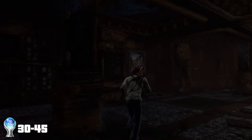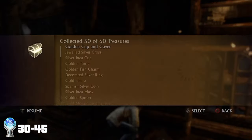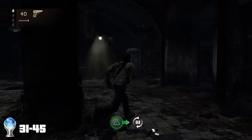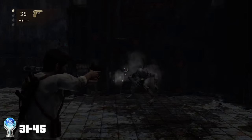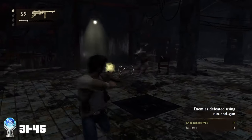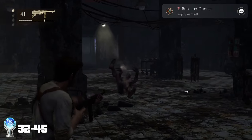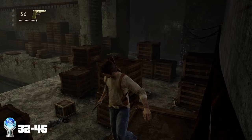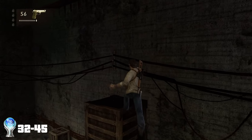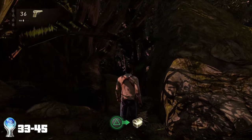I then managed to find my 50th collectible on a different chapter and got the trophy: Expert Fortune Hunter. Then during one of the later chapters where the game turns into Left 4 Dead, we only had two collectibles left to grab. But before grabbing them, we managed to get 20 kills while shooting from the hip for the trophy: Run and Gunner, before then getting our 60th and 61st collectibles. Due to the strange relic from earlier, we got the trophies: Master Fortune Hunter and Master Thief Collection.